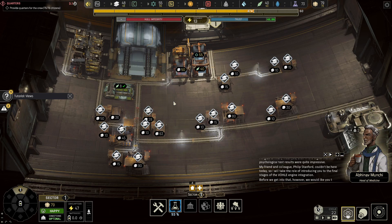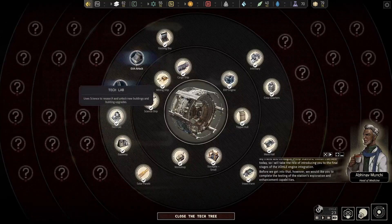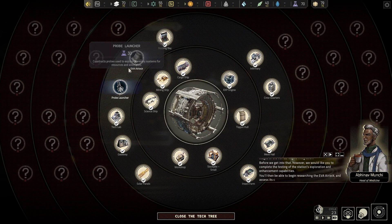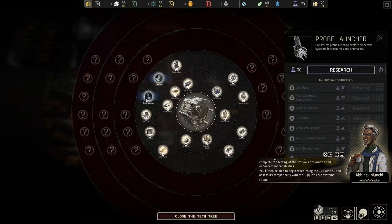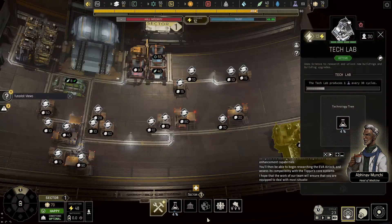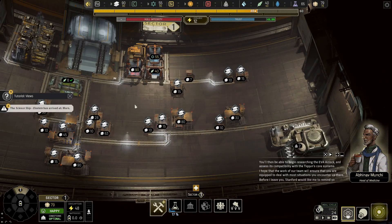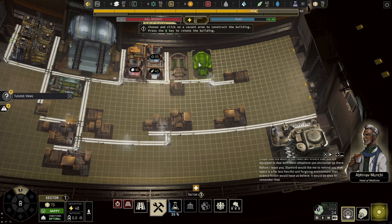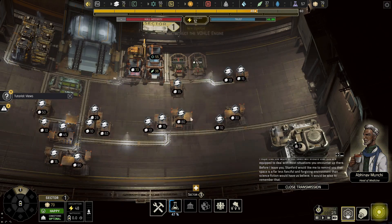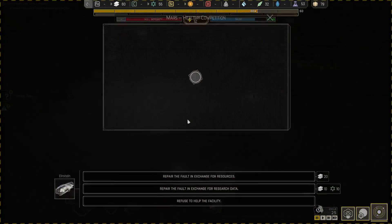Before we get into that, we would like you to complete the testing station's exploration and enhancement capabilities. You'll then be able to begin researching the EVA airlock and assess its compatibility with the Tycoon's core systems. Stanford would like me to remind you that space is a far less fanciful and forgiving environment than science fiction would have us believe. Yeah, so we're going to hold off on building that vole engine for now.